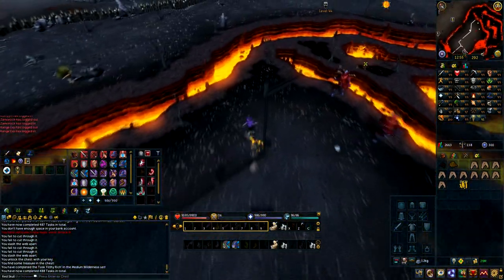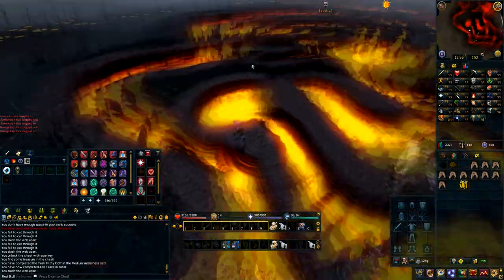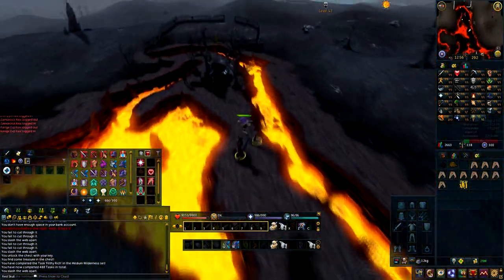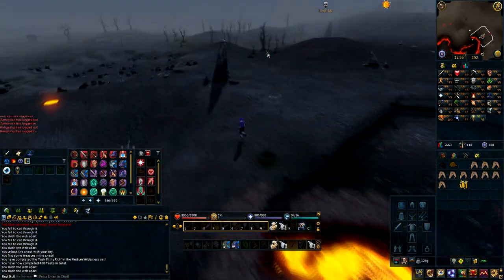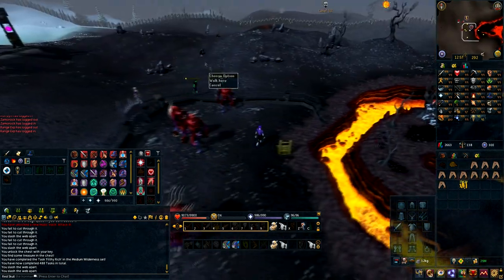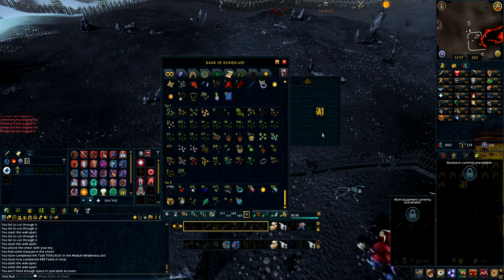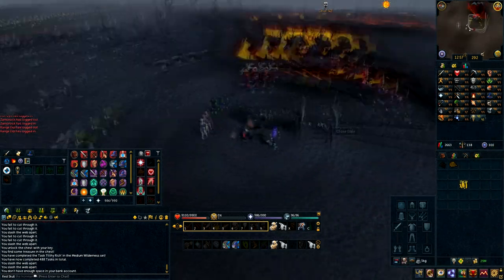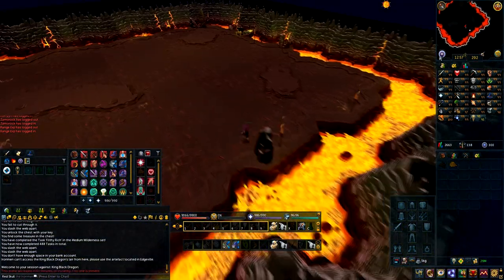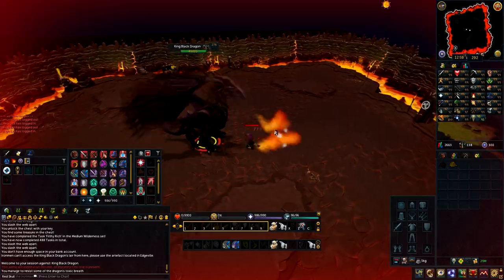In order to get out, you just go out the way you came, just the same path as before. To leave this area you can either just run over to Edgeville — I decided to bank my stuff instead and try to go into the KBD instance and teleport out that way. It ended up spawning a bit quicker than I wanted, and so right when I was about to get out, he came and killed me.